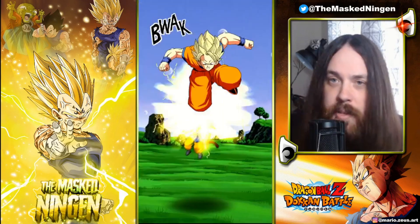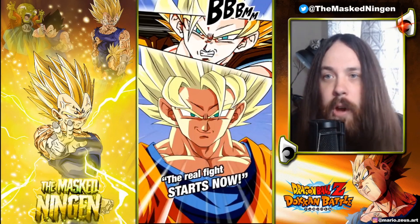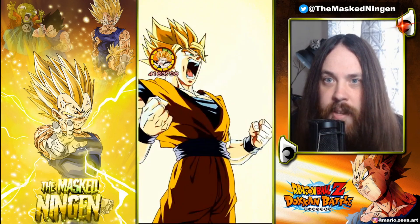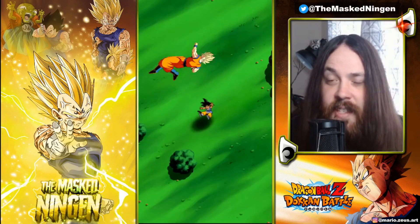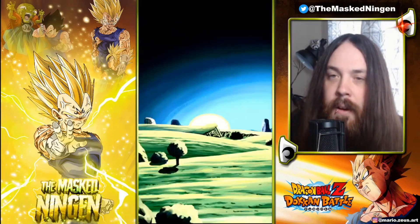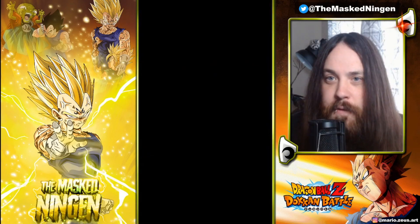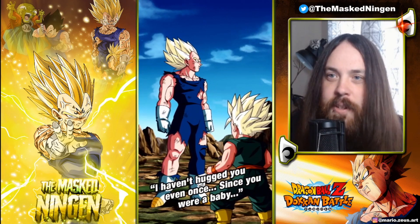We get the double Super, so he jumps up to 3.9 million — because obviously on Global, Goku does not have a 200% leader skill team yet. Very impressive, and then we get the triple Super attack turn. That's thanks to the Hidden Potential, because Goku only gets the one guaranteed additional attack in Super Saiyan 2 form. Starting off strong there for Goku, and then we get the intro animation for Majin Vegeta.